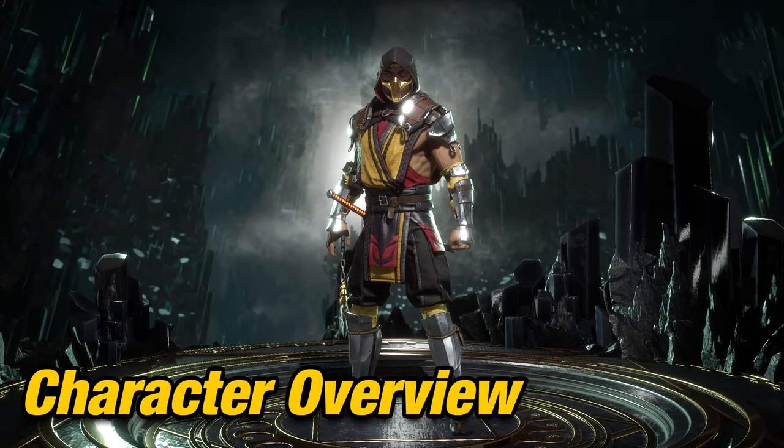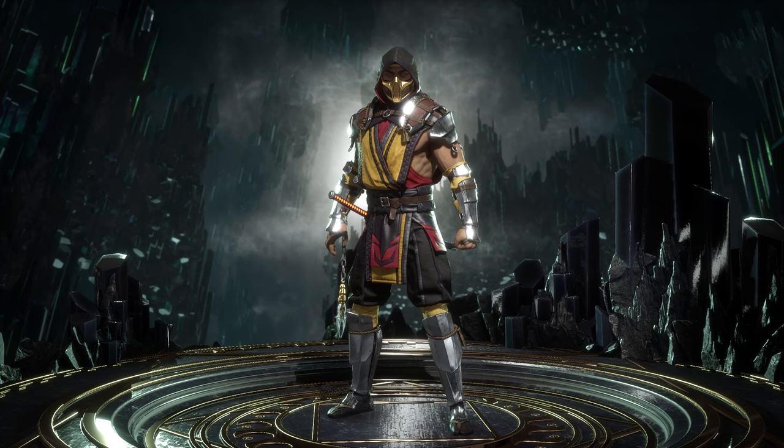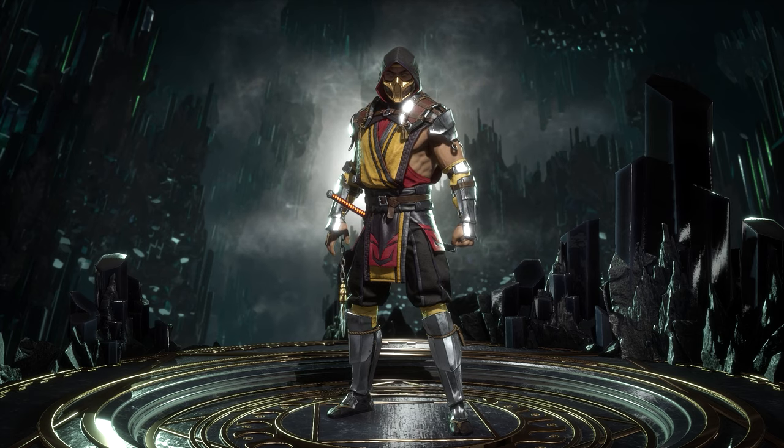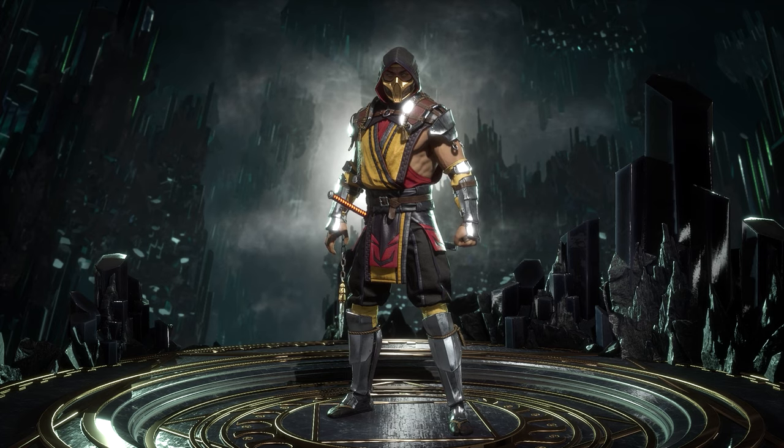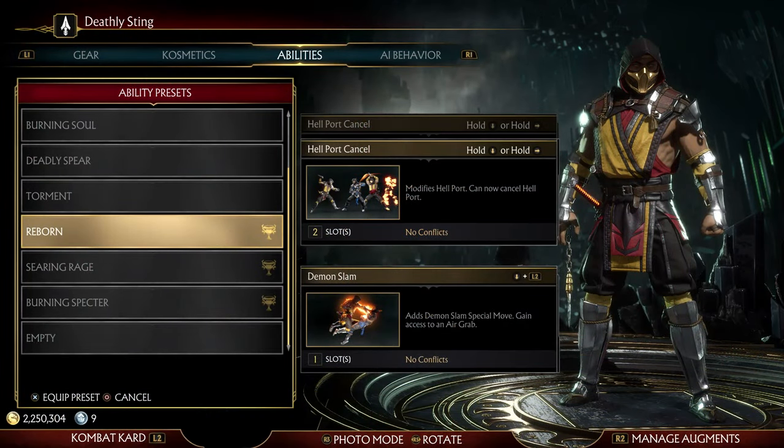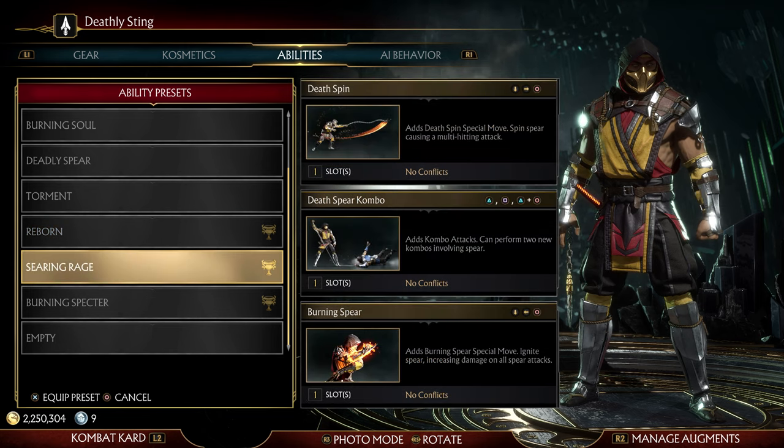Character Overview: let us take a look at all the things Scorpion offers. His variations do not change his playstyle that much but do add tools to his already neutral base playstyle. Variation 1 gives you tools like hellport cancel and demon slam for more mind games, mixups for his teleport, and improves his punish game. Variation 2 gives you Dead Spin, Dead Spear combo, and Burning Spear, which is currently his best variation because you can get more damage out of his combos.